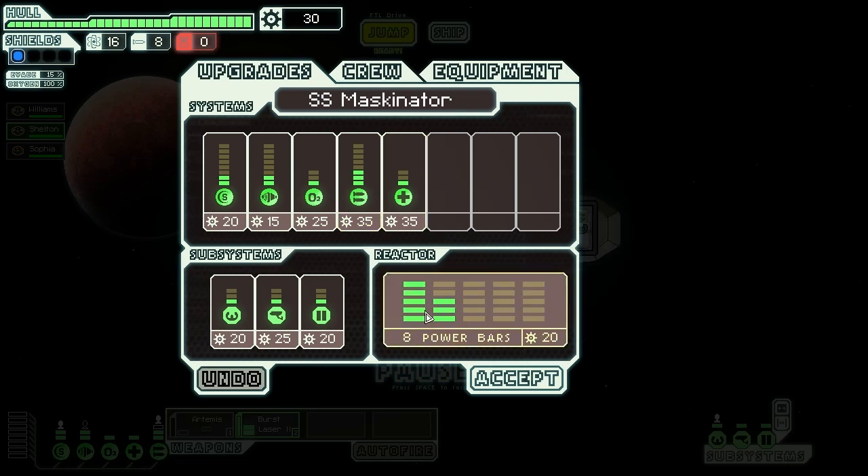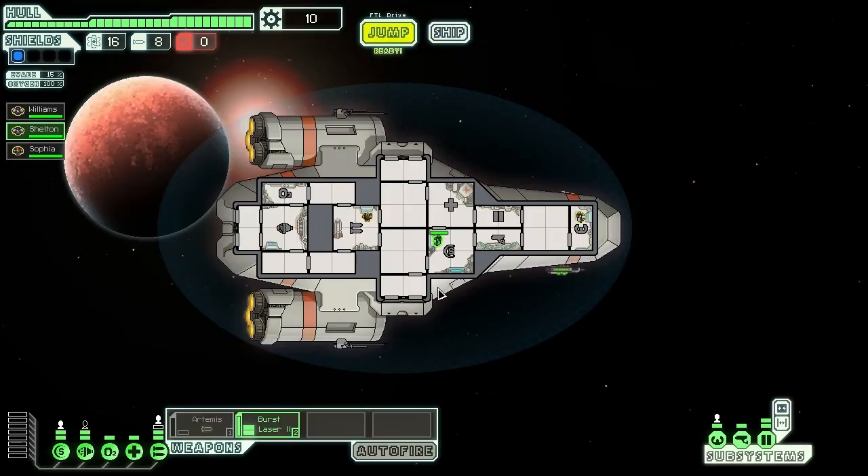Our evade is 15 because there's someone in the cockpit. Our oxygen is at 100%. This is our oxygen room, engine room, weapon room, shield room, med bay, door controls — if that breaks you can't open the doors — sensors, which let me see the other rooms, and shields. That's pretty much it, except for the hull, which is our health bar — if this goes down to zero, we're dead.